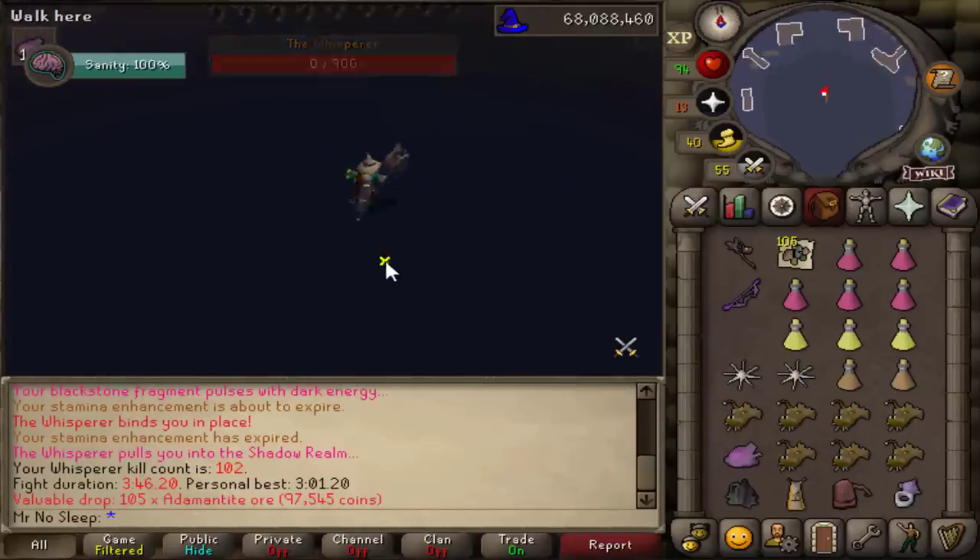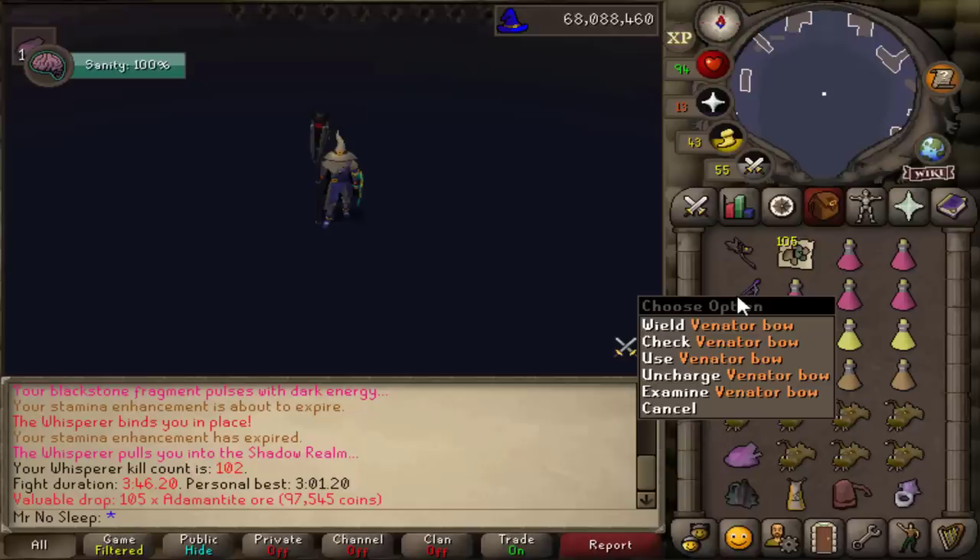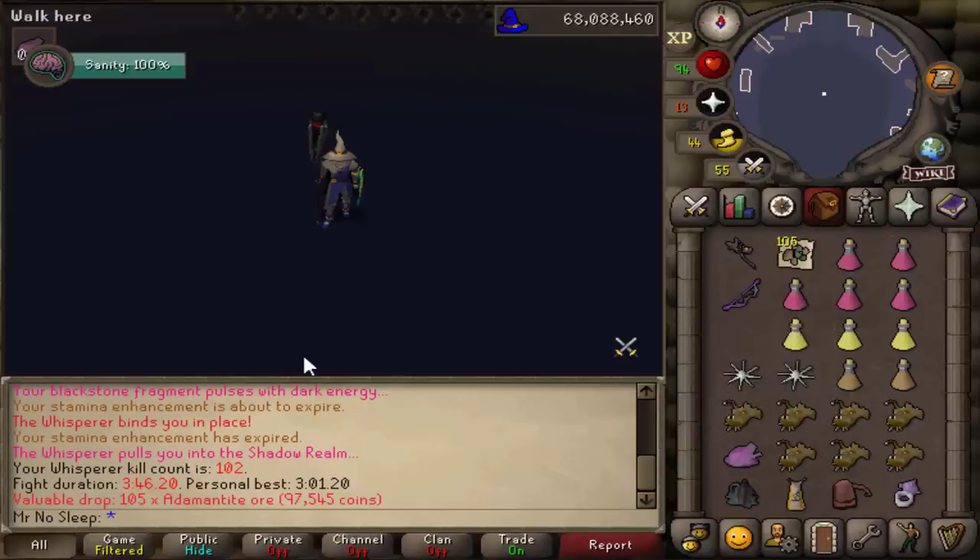That's basically how I go about it — if you have any tips, let me know in the comments below. That's my setup. When the Volatile hits like 77 or 80, you can finish the last phase in no time — that's why I love bringing it. The bow really helps out too. Enjoy the rest of the video — we did get some luck today and I hope you guys enjoy.